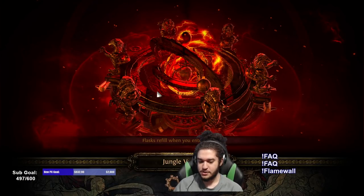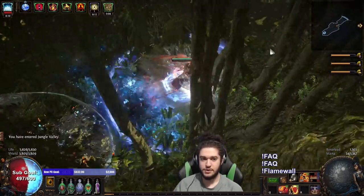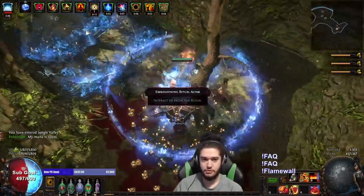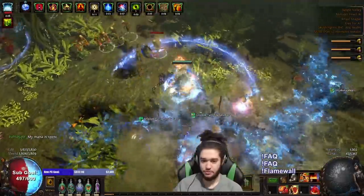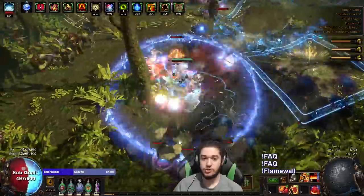I've been getting a lot of repetitive questions on some stuff, so I'll try to answer most of them. I am using Flame Wall instead of Scorching Ray. The reason why I'm using Flame Wall over Scorching Ray is, number one, I just prefer the mobility. Objectively it is a damage loss, but it doesn't matter because it feels better and I can do all the content with it. So I personally like it.